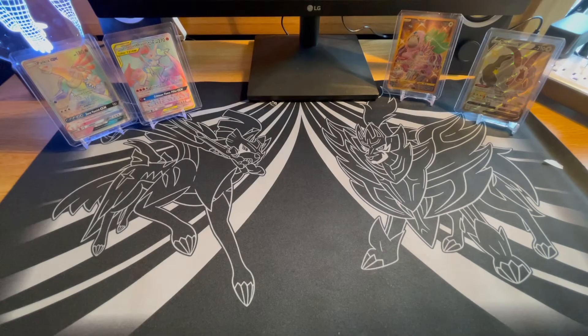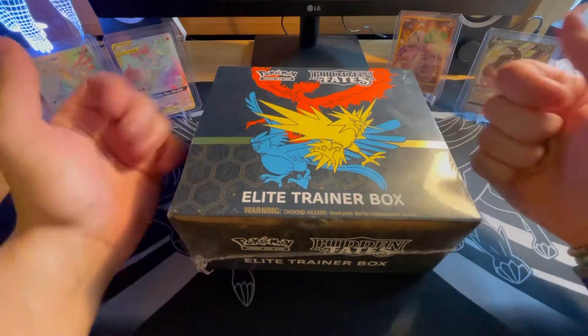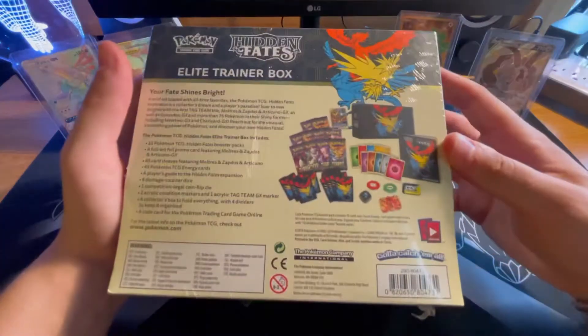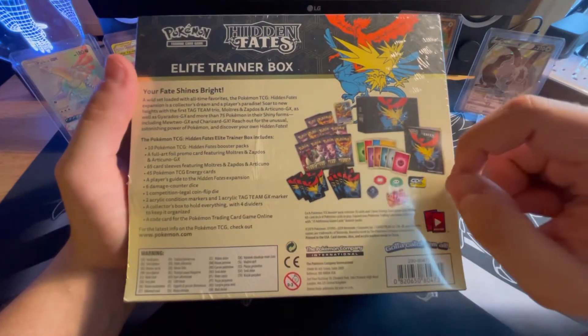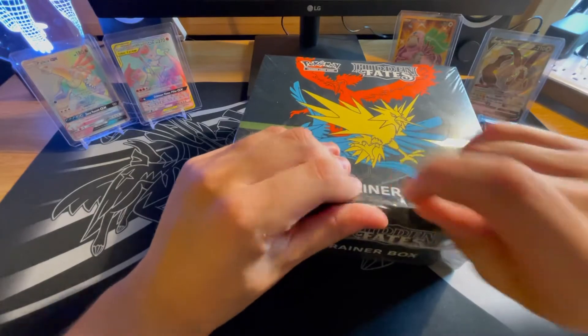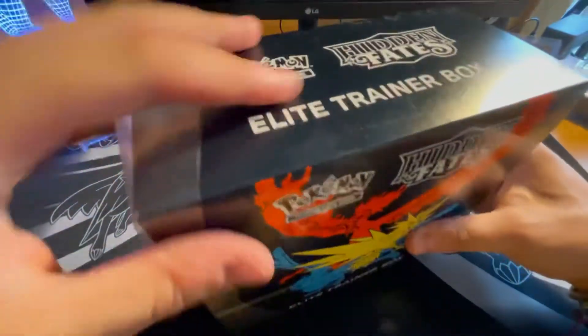What's going on, guys? Welcome back to the channel. My name is Jake, and you're watching Jay-Z Pulse. Today we have a Hidden Fates ETB — one of the most desirable ETBs and sets you can get right now — and I'm very happy to have my hands on it. Without further ado, let's get right into it. Hidden Fates ETB, first time ever opening one. Comes with 10 packs of Hidden Fates and a promotional card that is very attractive looking. I'll showcase that promo card once we get into it.